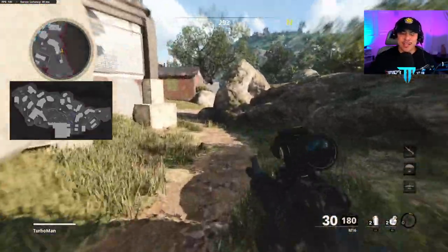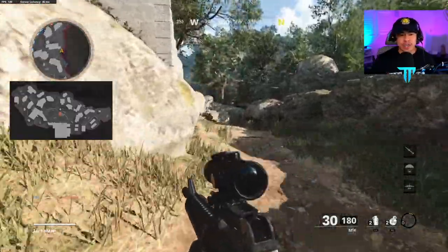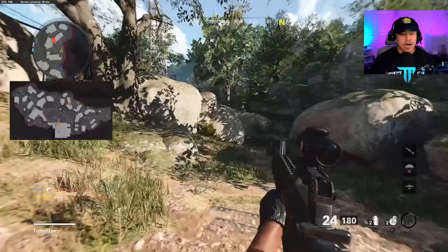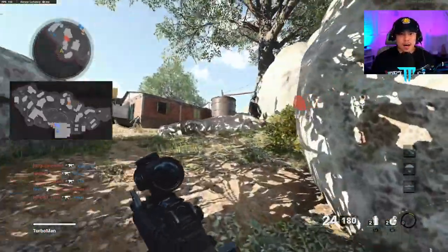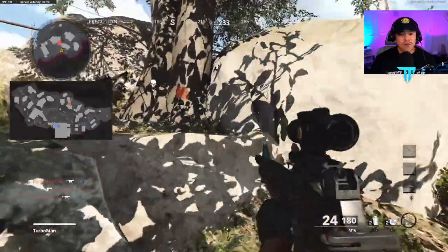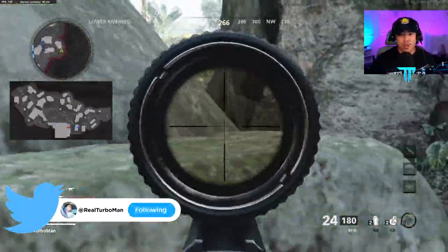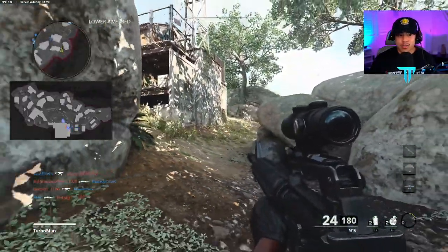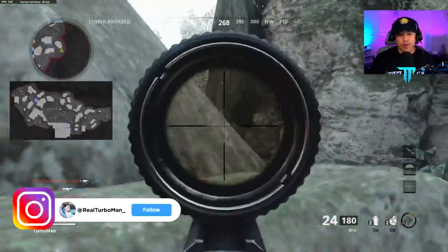Today we are going to be breaking down the biggest tips and tricks on how to improve your gameplay. We're going to be covering everything between map awareness, how to learn the minimap correctly, how to be aggressive and when to be passive, how to flank, how to hold down positions. These are very basic fundamentals that can be applied to any Call of Duty, but are also very important in Black Ops Cold War because we do have the minimap that works normally this time.